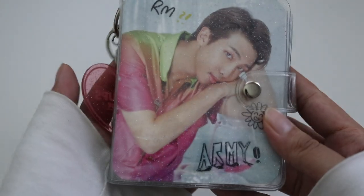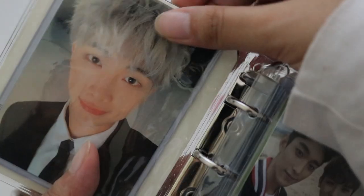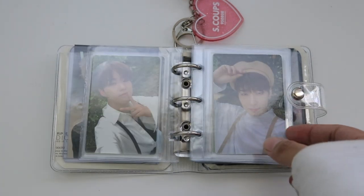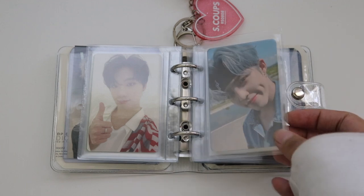Now, onto my BTS and Seventeen one. Here I just have an S.Coups little heart that my friend made, a knockoff little chicky keychain thing. And then RM is the cover, and Seokmin is my back, because they're my second ults in their respective groups. When you open it up, I have — I think this is Bang Bang Con? — I just put it there because I don't know where else to put it. We start off at Seventeen, just because BTS starts off on the covers and stuff, so I thought it would be nice to do reverse order.